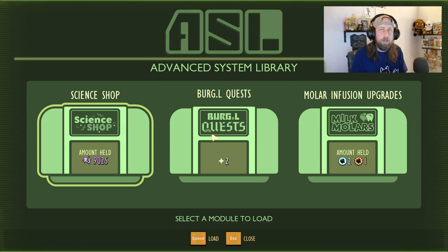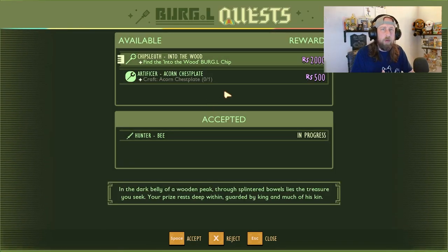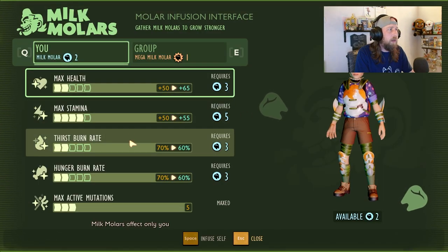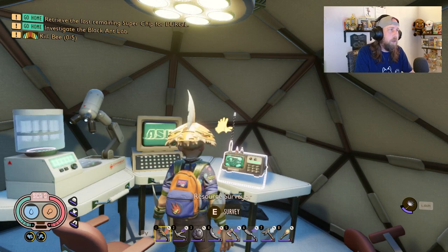A little piece on the storyline: even if you're starting a new game or have an existing save, the complete storyline has been redone in a way. Once you log in you'll see an icon saying story progress has been reset - all the chips you found you'll have to redo. Your milk molars and everything you've bought is still there, but you'll progress through the story again. Super chips have to be turned into Burgle directly - you can't do that at the terminal - but optional quests like artificer quests are accessible there.